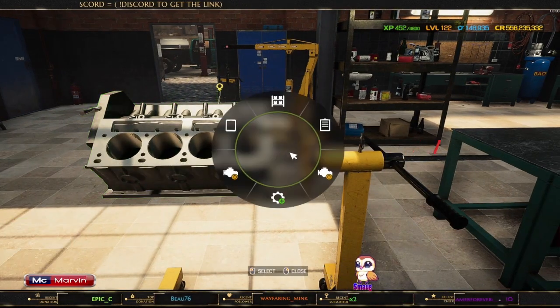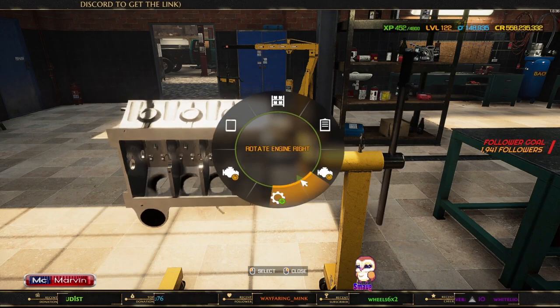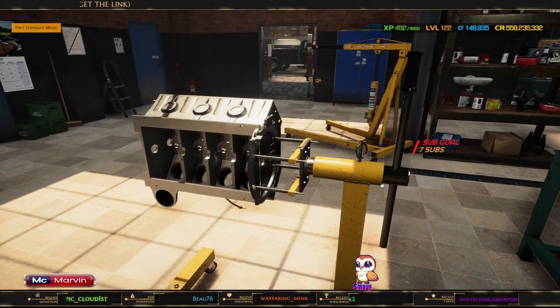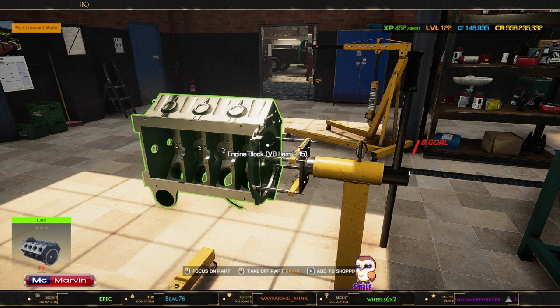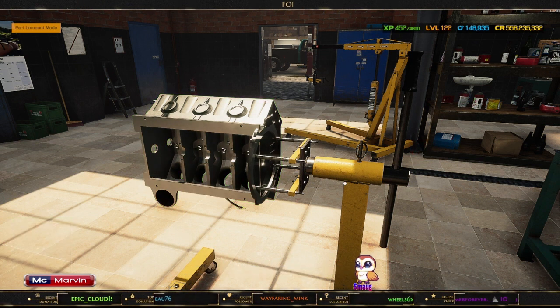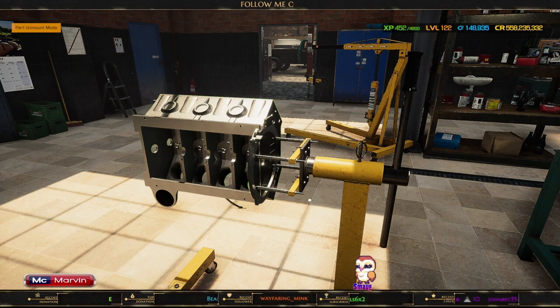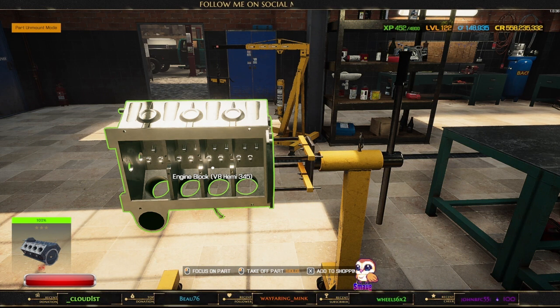In the last episode we bought the blank, which is the engine block, and we put it in the car. For some unknown reason, if you've got it in your inventory it won't let you put it in here — it's got to be in the car, then you've got to take it out and come over here. So let's buy all the stuff and I'll be back in a moment.